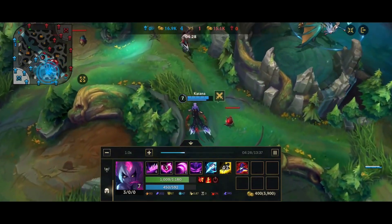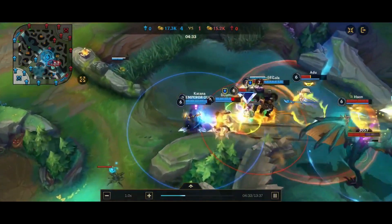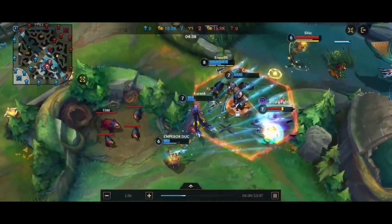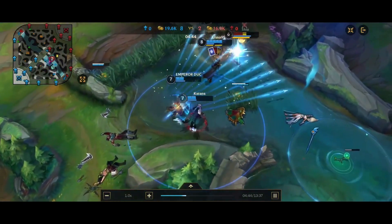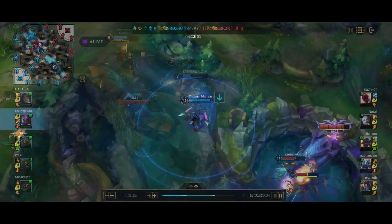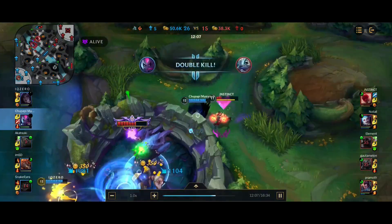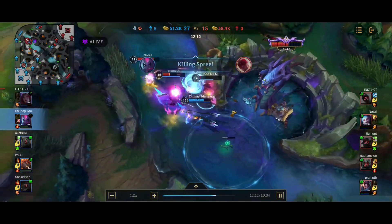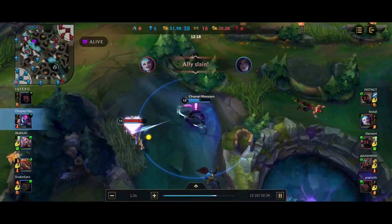Evelynn is one of the champions that can truly 1v9 a Wild Rift match, but what separates the good Evelynns from the great Evelynns? What separates your average Evelynn that can do decently in a game from the Evelynns that can 1v9, secure every objective, gank lanes for a ton of kills, and just overall be a nuisance to the enemy team? That's what I'm going to be teaching you — not just to be a good or average Evelynn, but to be an amazing Evelynn player.